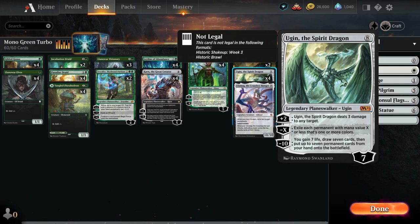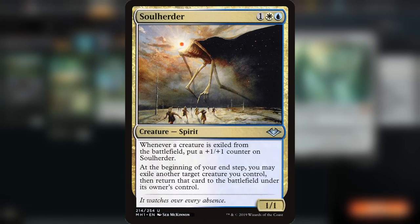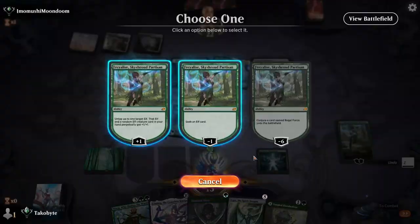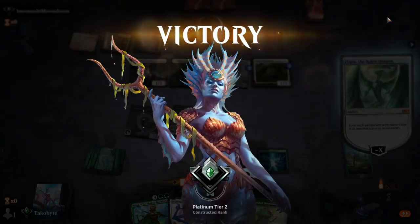Now we have creature decks such as life gain decks, human decks, and blink decks that are way more popular currently. Especially the life gain decks — if you're playing against them and you start with Leyline or some mana dorks and Ugin, the game is instantly over in your favor.